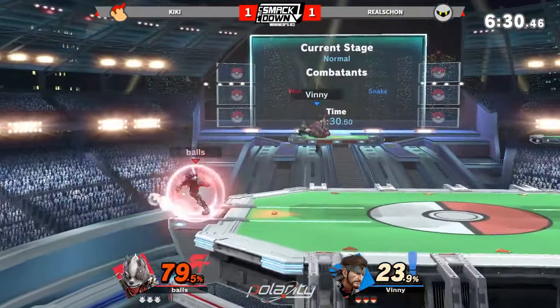Gets him with the up tilt. That up tilt is so surprisingly strong. It's a match of two up tilts that just kind of kill. Vinny G has been doing a lot of strip-ups with his grenades — he's really good at moving around with them. He uses the Nikita more sparingly. Using the get-up attack — very nice. That's honestly the one get-up option that Snakes never expect. But a back air is going to take that stock.